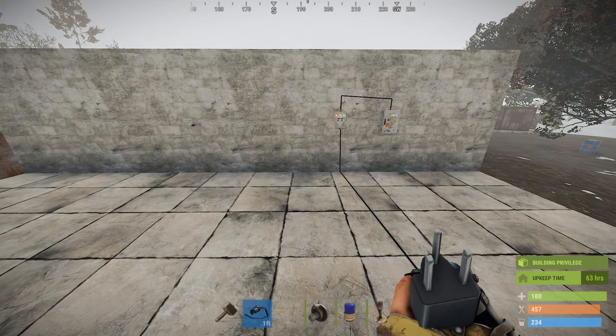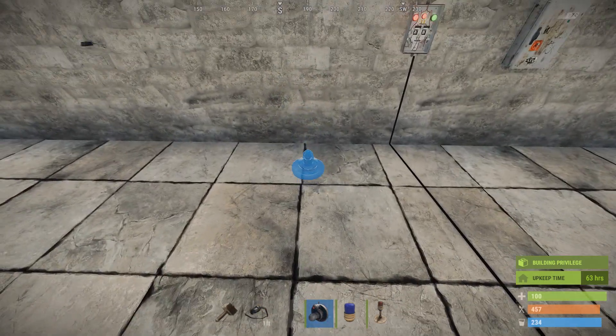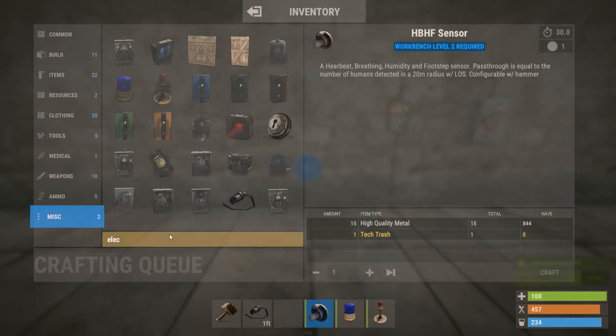The thing that everyone is most excited about on staging right now is the HFBF. Some of these are actually in the inventory already, which kind of suggests maybe they're going to be available.